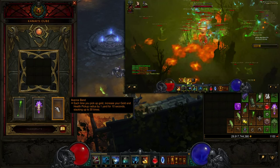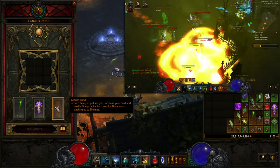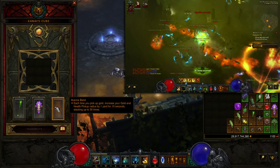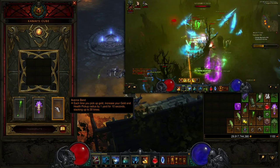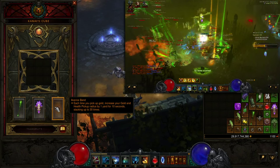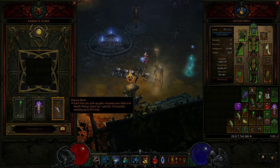You're picking up gold from far away for the Boon of the Hoarder and Gold Wrap, picking up health globes for Gruesome Feast, getting cooldown reduction with Grave Injustice — all kinds of different synergies. I pretty much can't imagine not running the Avarice Band. The only alternative is running Thing of the Deep on your character for pickup radius, but even with insane gear I'd still probably want the Avarice Band.